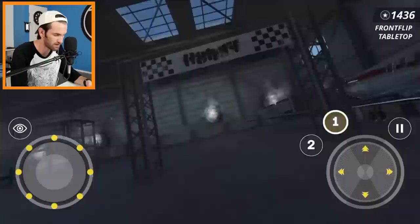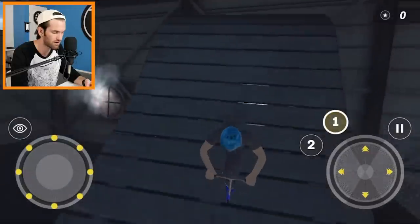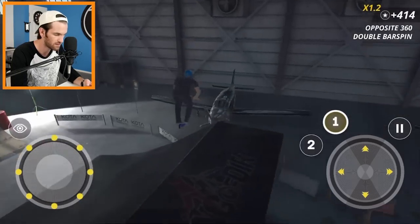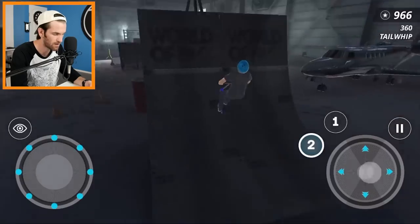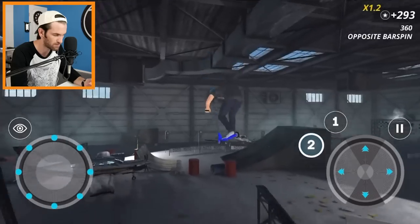Front flip tabletop — holding it. So yeah, the first person mode is pretty cool. If you get motion sick, maybe don't do first person. Let's go back to third person and show you what those tricks look like. 360 double bar spin. Let's go the other way with a tail whip. You can hit number two and now you have some different tricks too — instead of a normal tail whip he did an opposite tail whip.